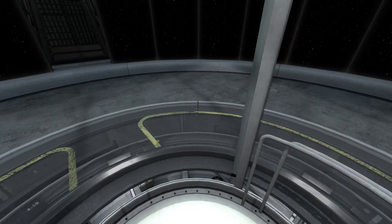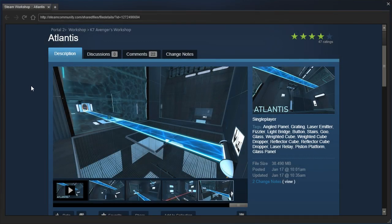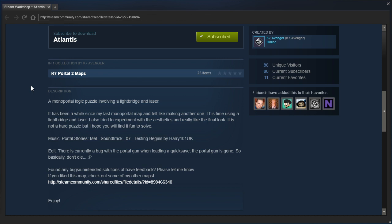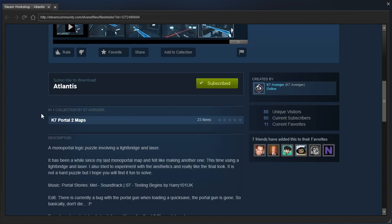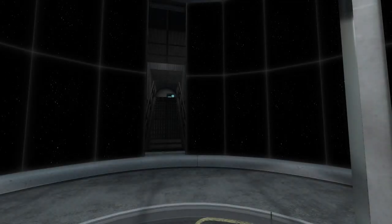Hey guys, I'm LB, and we don't have a portal gun because we're checking out Atlantis by K7Avenger — a monoportal logic puzzle involving a light bridge and a laser. It's been a while since my last monoportal map, and I felt like making another one, this time using a light bridge and a laser. I also tried to experiment with the aesthetics, and I really like the final look. It is not a hard puzzle, but I hope you'll find it fun to solve. Music by Harry101UK from Portal Stories Mail. Testing begins. Alright, let's check it out.